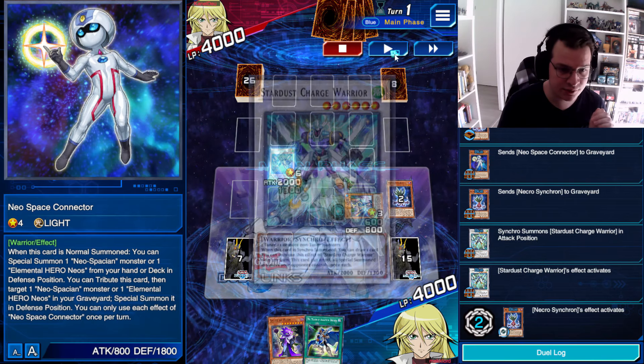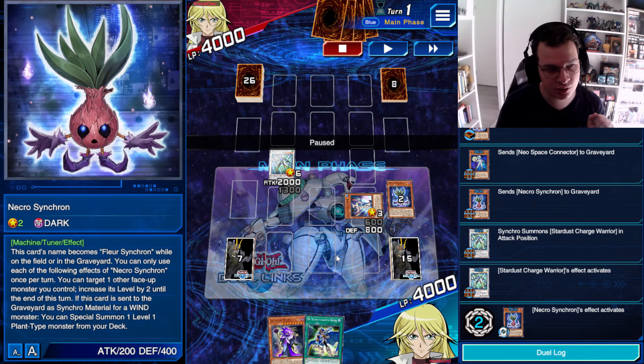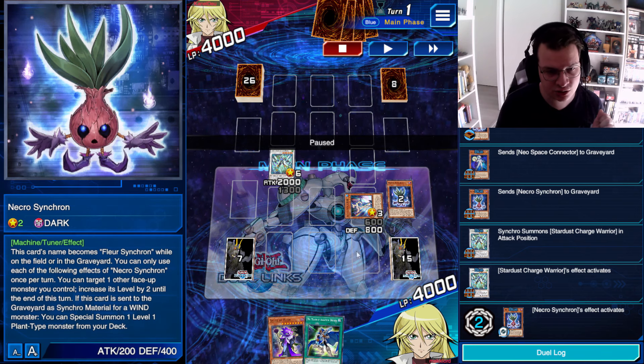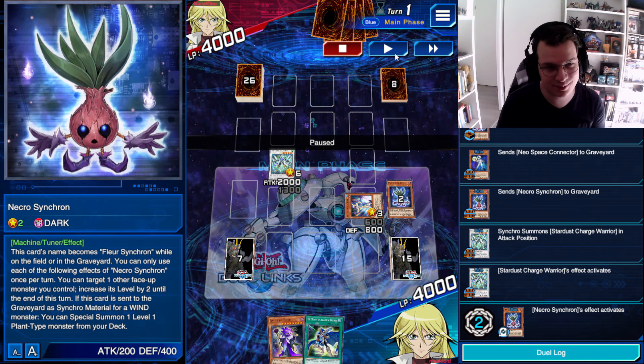At this stage, you have to remember to activate the Stardust Charge Warrior as Chain Link 1 and the Necro Synchron as Chain Link 2, so that you don't accidentally draw your Glower Ball. That would be terrible.